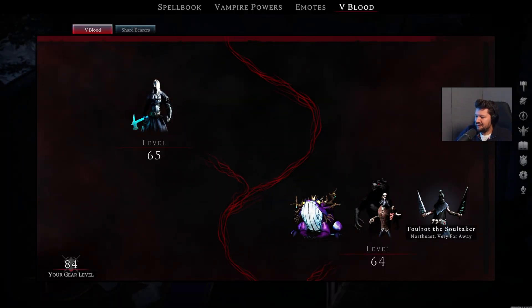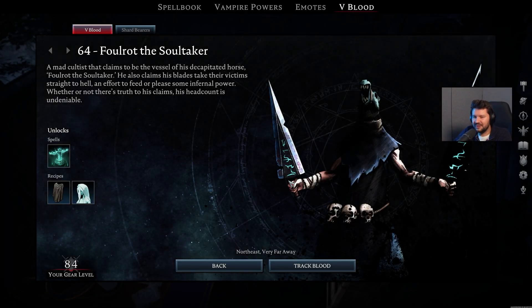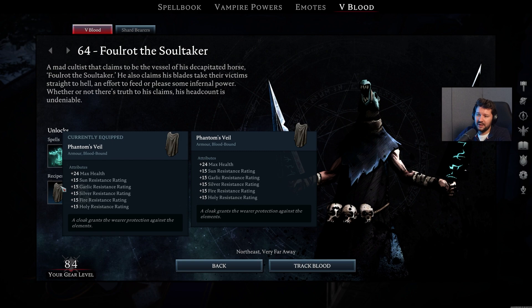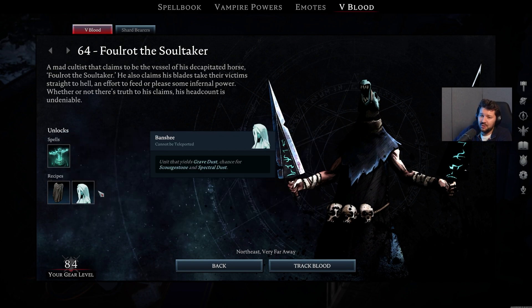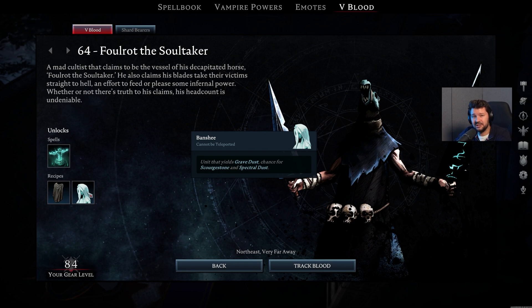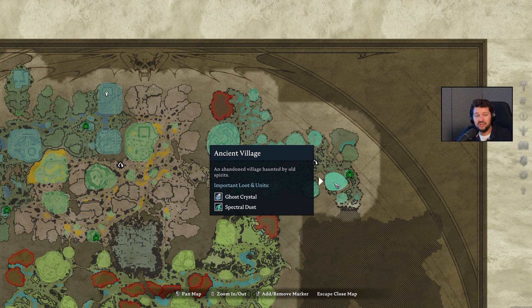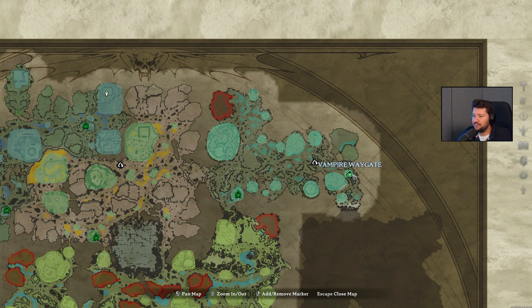Finally on level 64, we have Foulrot the Soul Taker — pretty scary name. We also get the Mistrance when we take him down, a new recipe for a cape called the Phantom's Veil, so you can have more resistances and more maximum HP. He also unlocks the Banshee, so you can make these at the base for Grave Dust, Scourge Stone, and Spectral Dust. He can be found at the Ancient Village, right next to the only Vampire Waygate in the eastern part of this area.